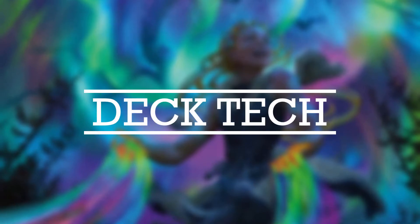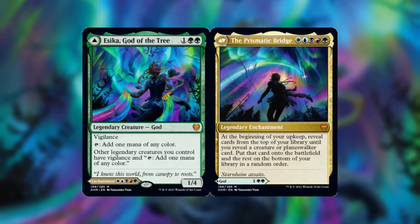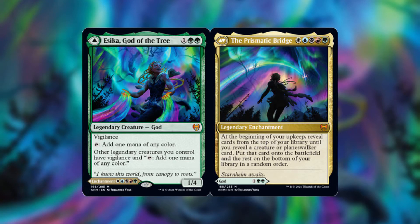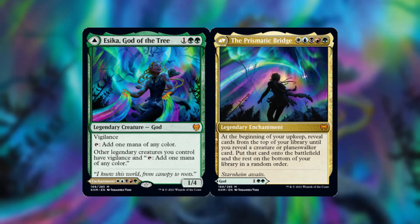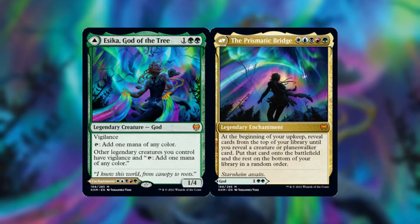What's up guys, I'm DaBixie, and today I'm doing a deck tech on Ysika, God of the Tree. In all honesty, this deck really doesn't use the first side of that card — it really only uses the Prismatic Bridge, which is the other side of the Modal Double-Face card. This deck is going to be an upkeep tribal, enchantress-like deck.